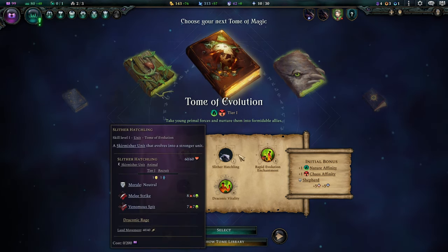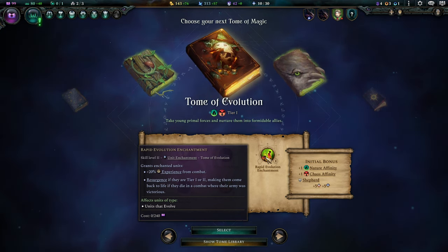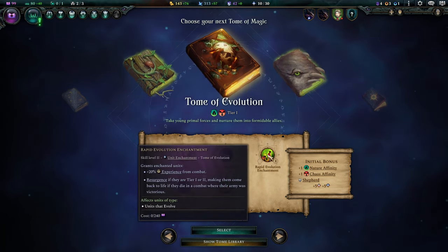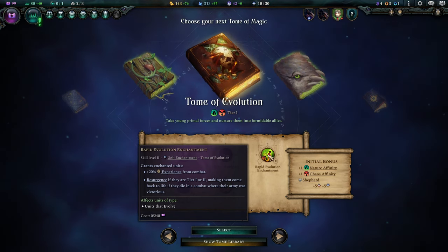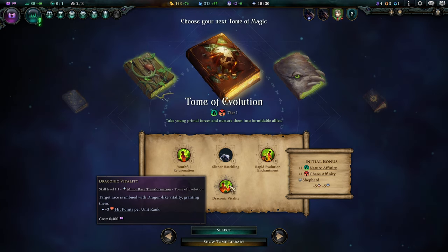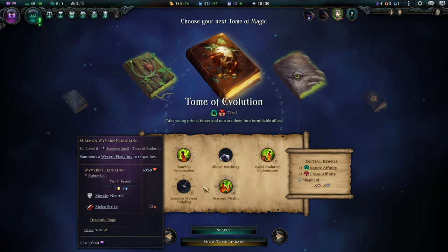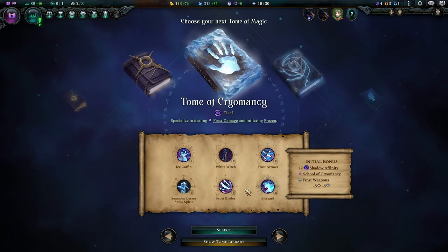All the dragon stuff is very much themed around Pokemon. You get a little skirmisher dragon that can level up. Rapid Evolution enchantment gives 20% experience to all your units in combat — if your units die that have leveled up, they come back to life after the battle as long as they're tier 1 or tier 2. This is crazy good. You also have Draconic Vitality giving 3 hit points per rank — up to 12 HP once they're elite — and you can summon a wyvern that can level up too. It's a really, really fun tome.